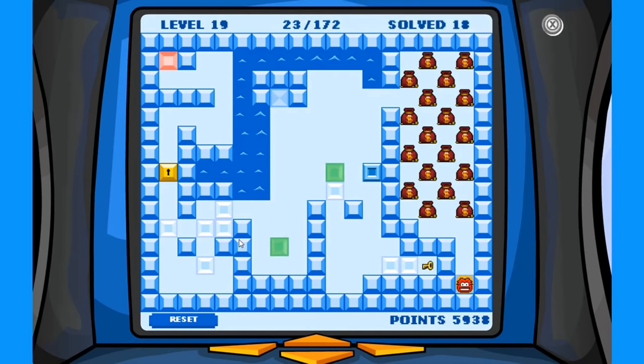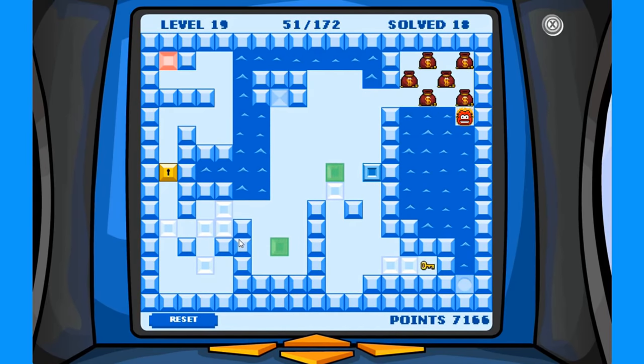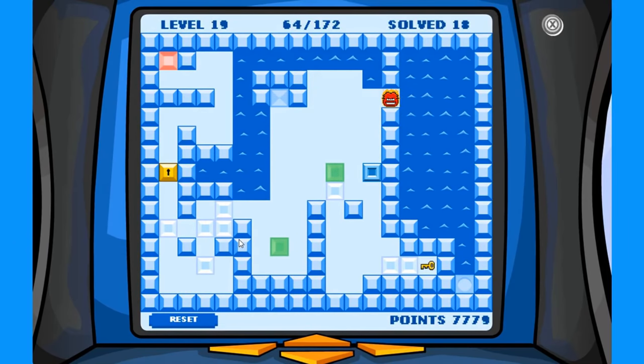Now you can collect every single coin bag that you can see, if you have melted every single ice tile and collected every single coin bag on the previous levels. After you collect every single coin bag, you'll then get the All Coin Bags Stamp. Pretty cool secret!